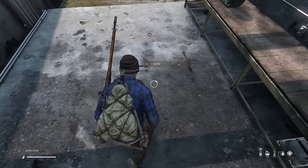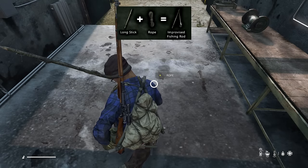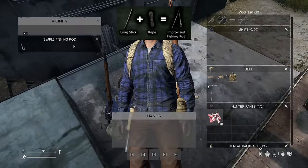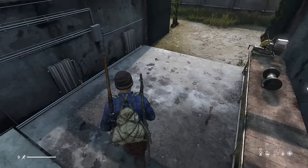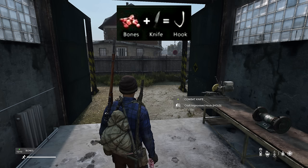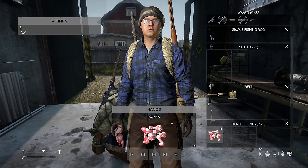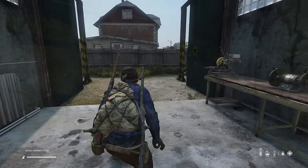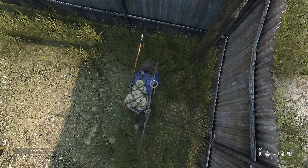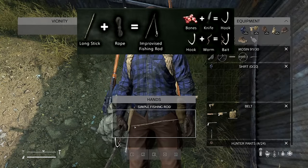Ropes can also be used to craft a fishing rod. Combine a rope with a long stick to make an improvised fishing rod. You'll also need a bone hook, which can be crafted using bones and a knife. Use that same knife to dig up some worms and combine all three to have a stable source of food for your character.